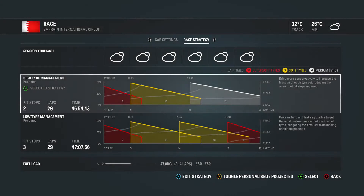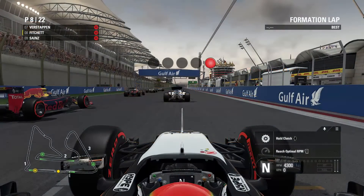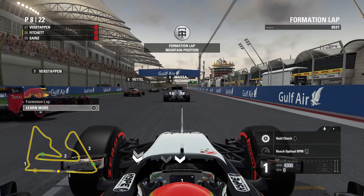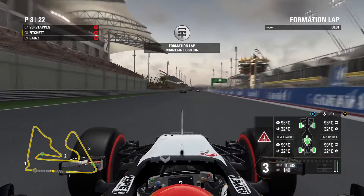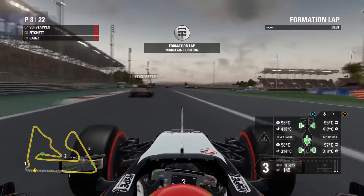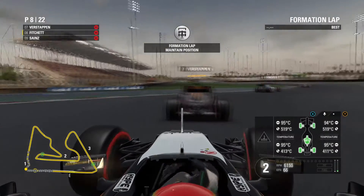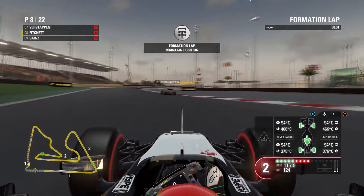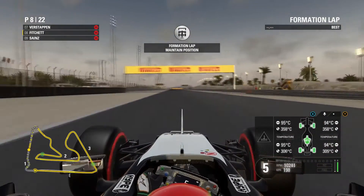Looking at the strategy for today's Bahrain Grand Prix, it's either going to be a two-stop or a three-stop. We're toggling between the projected and personalised strategy — all that work in FP1 and FP2 with the tire management test actually affects the strategy you get before the Grand Prix. We've gone for the higher tire management strategy — the two-stop — starting on the Super Soft as we qualified in the top ten, then swapping to softs twice. Here we are on the formation lap, getting the car and tyres up to working temperature ready for the start.